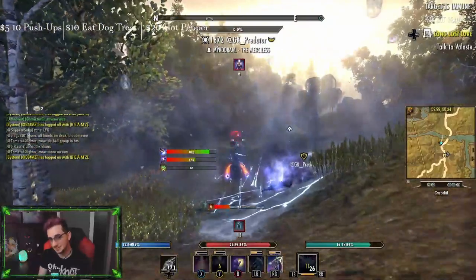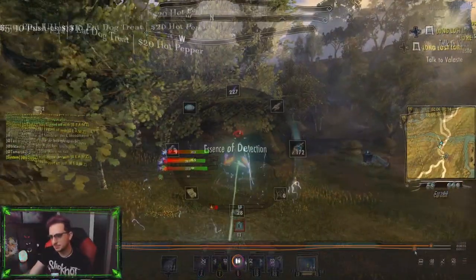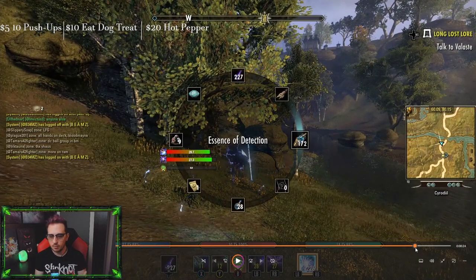Did you see what happened? Let's play it back. For this combo to work, you need to slot overload as your ultimate on your back bar and have your meteor ultimate on your front bar. What you're going to do is activate overload on your back bar, swap to your front bar, and then cast curse and cast meteor.